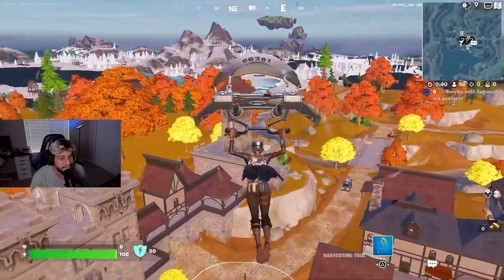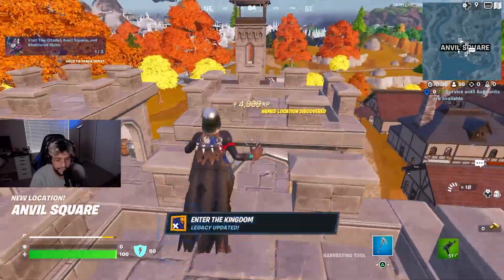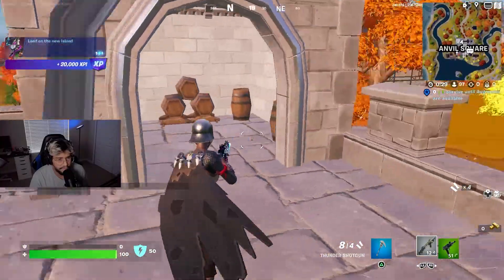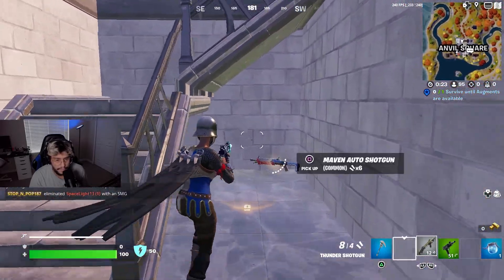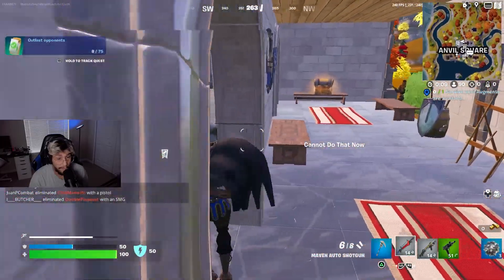This is beautiful — you can hear the birds chirping. So the first gun I pick up is a machine pistol. Thunder shotgun. All right, let's see what it does. We got some shields, so let's just try to heal up. Maven auto shotgun. Oh, they brought back impulses!